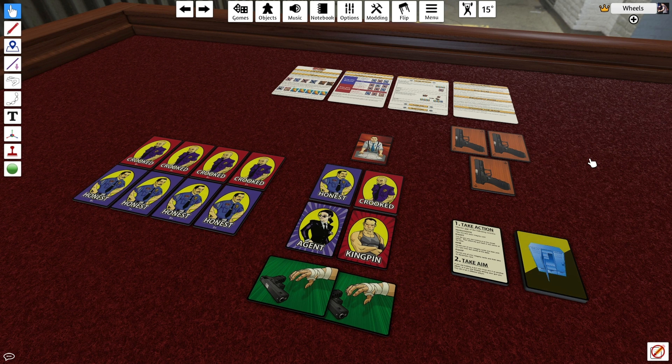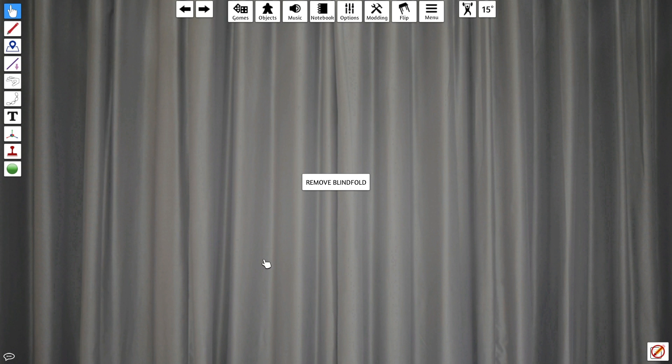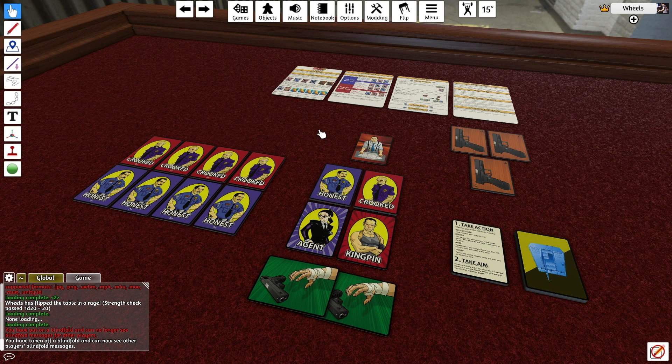Great for hidden-role games, your players can press the B key at any time to blindfold themselves and be incapable of seeing anything happening on the screen. When any player puts on or takes off a blindfold, you'll get a little notification in the chat, but these notifications are only visible to people who have their blindfolds off. This allows someone to check that everyone is blindfolded, and also notifies you that players have taken theirs off if you're trying to reveal to other players that you're on the same team.